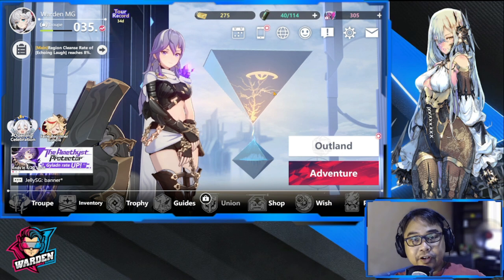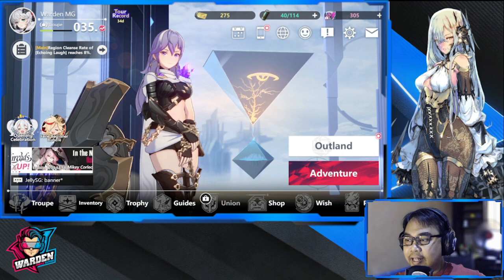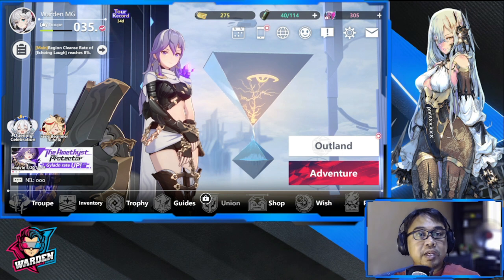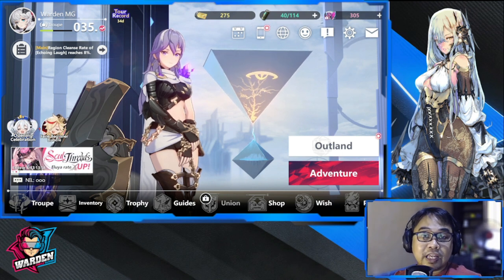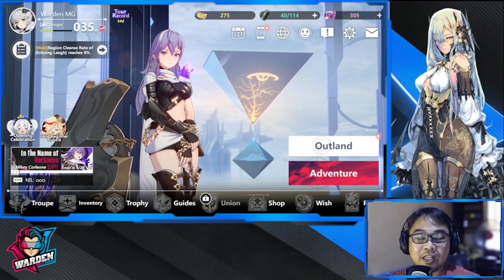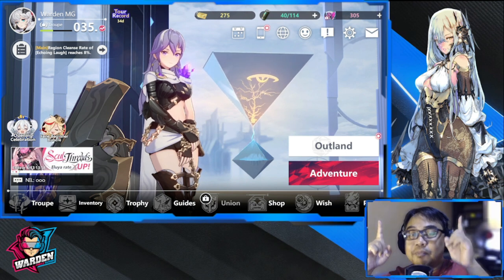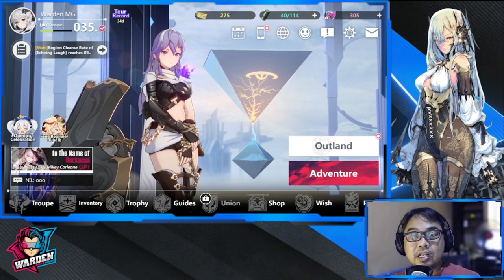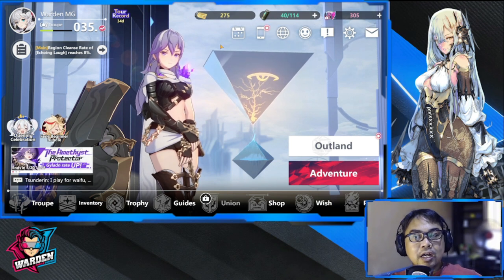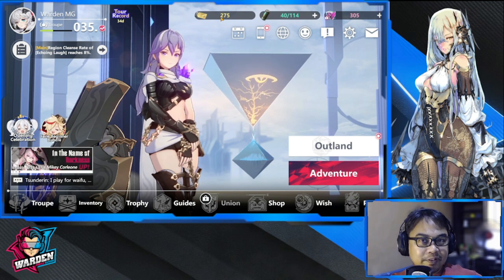By the way, I didn't get Fen from the package — I have her already because I summoned for her. So now I'm in day two. You're probably in day two already. I overcame level 29, which everybody usually has a problem with. If you haven't seen my video on overcoming level 29, the link is up there — check it out.